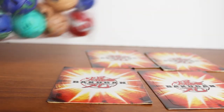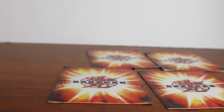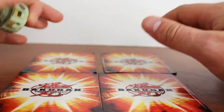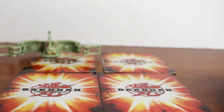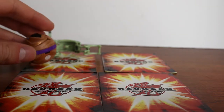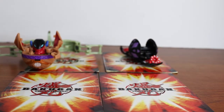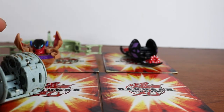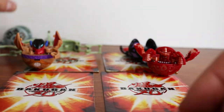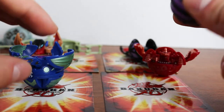I have various Bakugan in this little Ziploc — some of them are broken, some are working perfectly fine. I received them in the mail for free, so there's just a ton of them in here. We have Scorpion, what I think is a Subterra Diablo, Darkus Wormquake, another Fortress, and a Pirate's Fortress. Got tons of Cosmic Ingrams, Darkus Ravenoid, and I think a Leifrim.